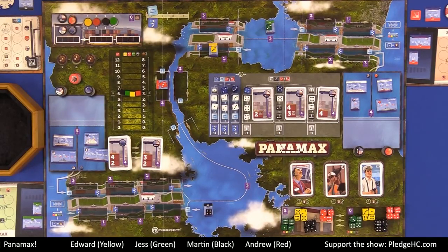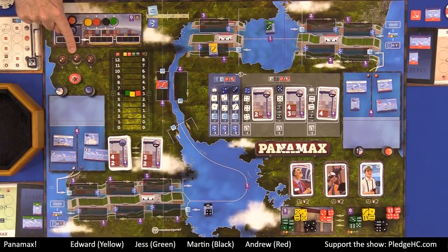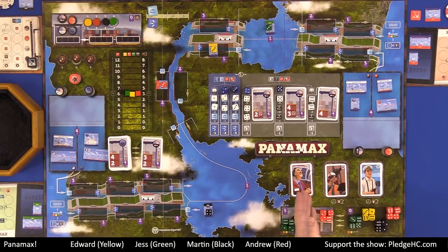We have the round markers, which are the brown discs. Then we have the bonus cards down here in the bottom right: financial advisors, stevedore cards — I just love saying the word stevedore — and captain cards next to those. Then we have the dice pool down here, which feeds into the warehouse.